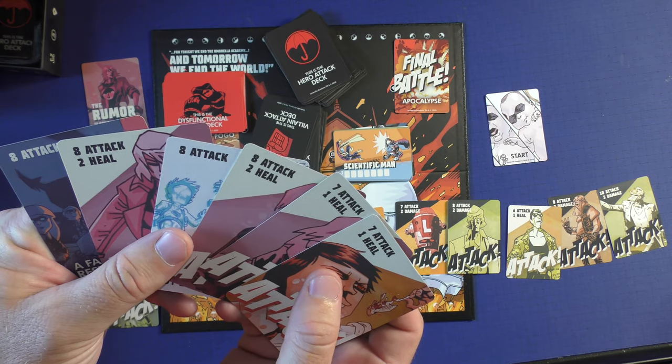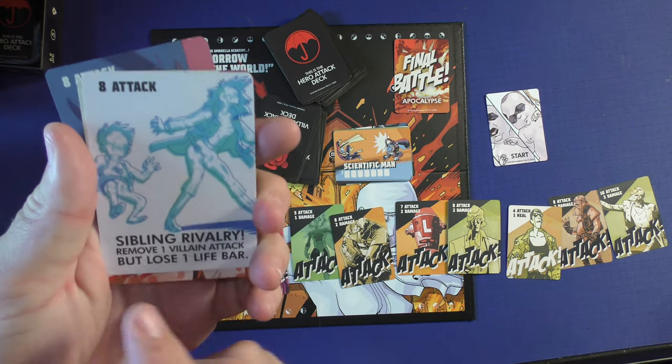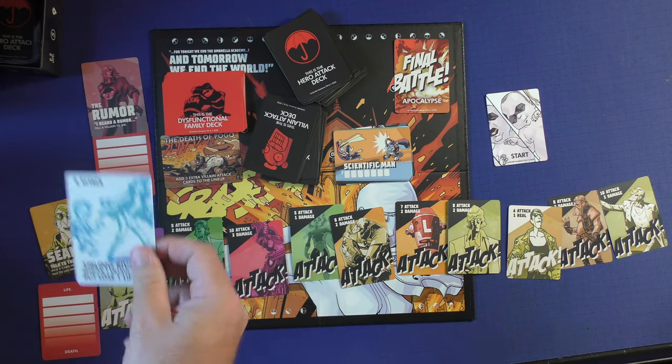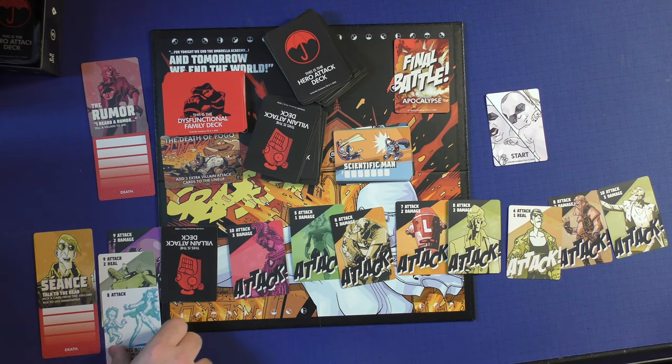I don't have anything higher than an eight, so I can't kill that guy. If I wanted to, I could also play — remove one villain attack but lose a life bar. So maybe I would play this: I would lose one life bar, and then I could attack and beat that guy.